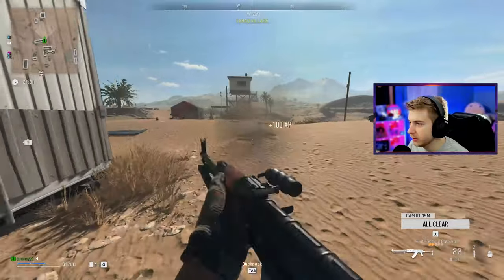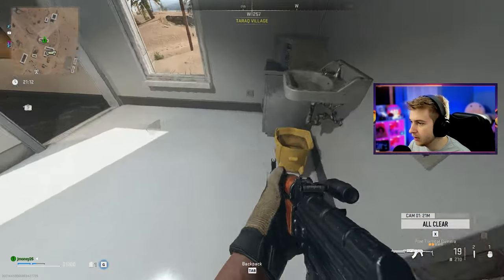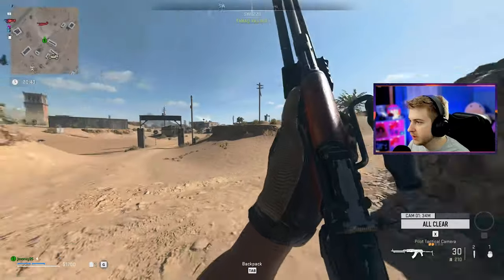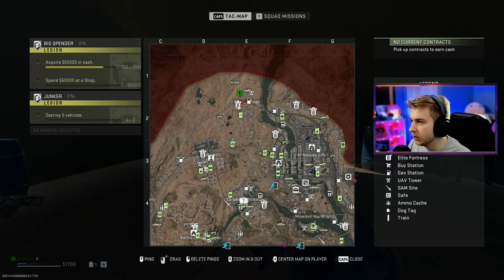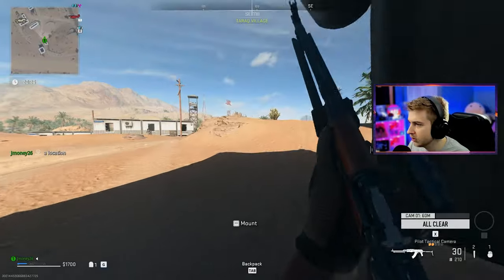Switch weapons — it's always faster than reloading. What the hell? Why was he coming in here like that? It looked like he was sliding. The bot's doing a slide cancel on this. They're sending in even more reinforcements. This is ridiculous, I'm just one guy. But since we do have a stronghold key card — there's a stronghold right here. We can use our key card and go see what's going on over there.